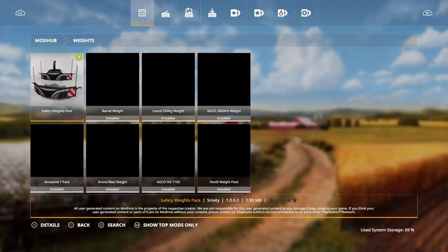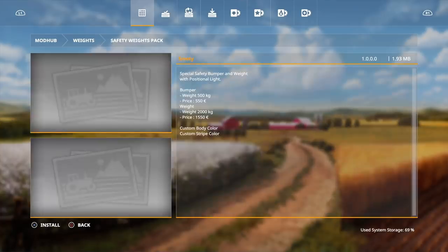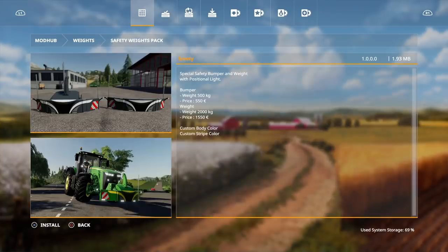Under snow/weights we have the Safety Weight Pack by Smenny — a special safety bumper and weight with positional lights. The bumper is 500 kilograms at 550 price, and then there's a 2,000 kilogram one at 1,550. You can customize the body color and the strip color.